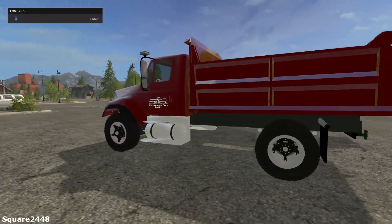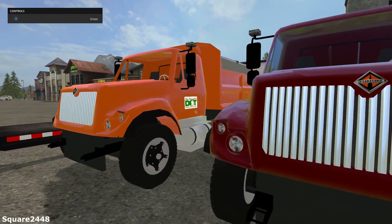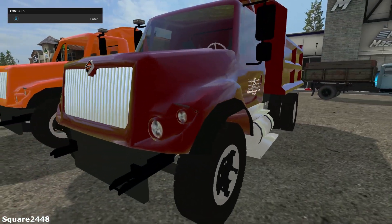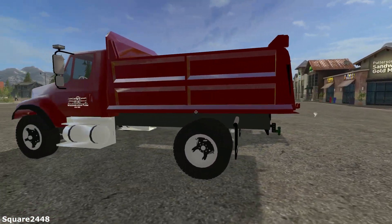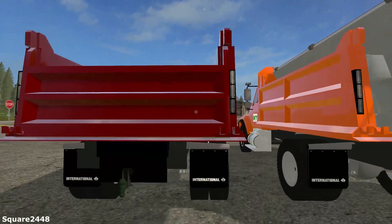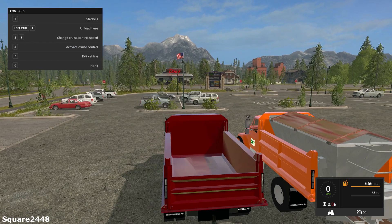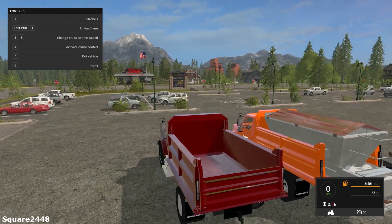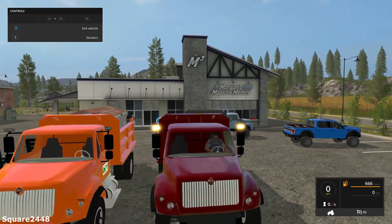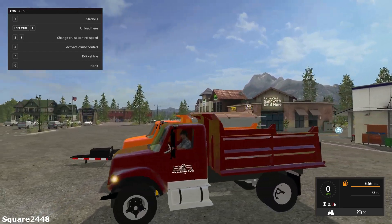Up next, we are taking a look at this international dump truck. Both of these are the same, and there is also another one that is a DOT variant. This one has beacon lights up top, and it is overall pretty nicely done. Credits go to the same people that created the snow map. It has LED lights in the back. It has a top speed of 55 miles per hour, awesome lights on top, hazard lights, all working lights, and it also has a plow mount attachment.